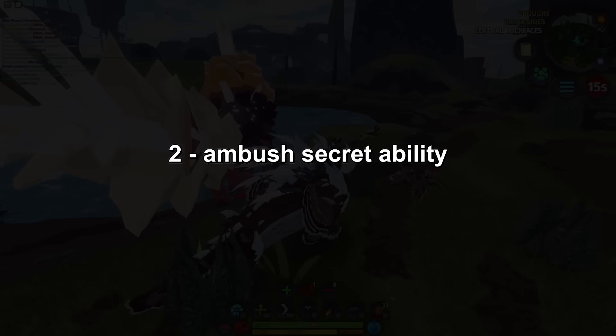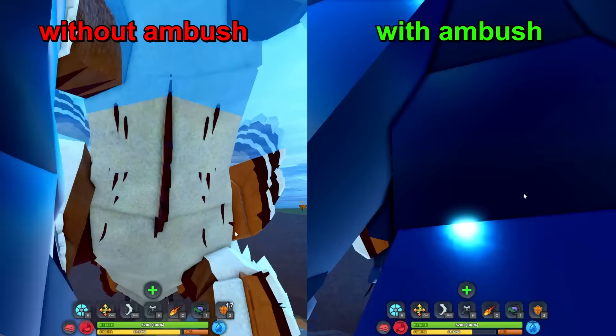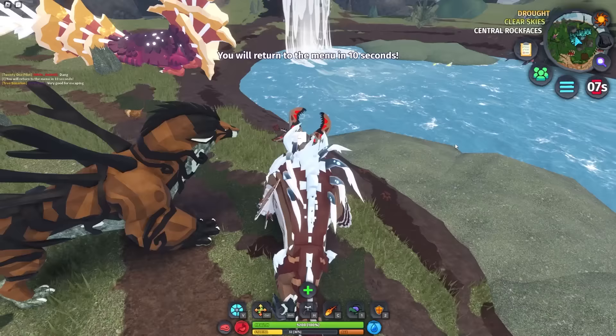This is only the first ability with a secret effect. The second one is ambush. Most people only use it for sprinting faster, however if you use it just before you swim it has another effect — it's so much faster. It genuinely doesn't make sense how much faster this is. It does take a lot of stamina but it's very good for escaping.